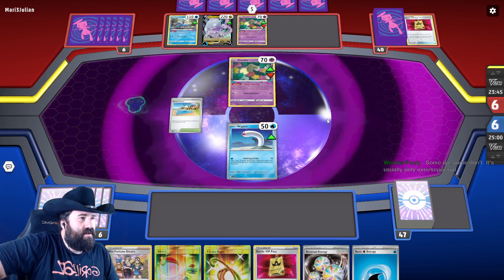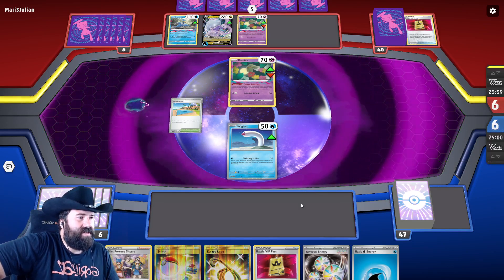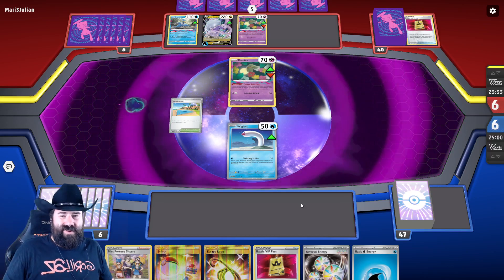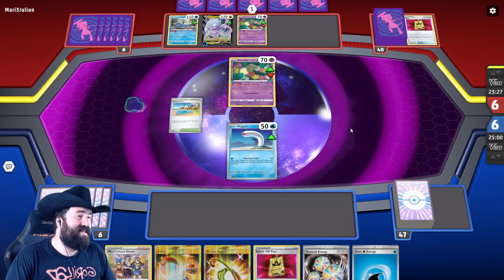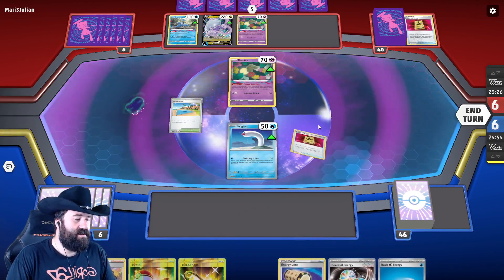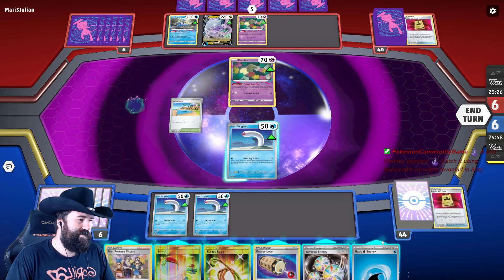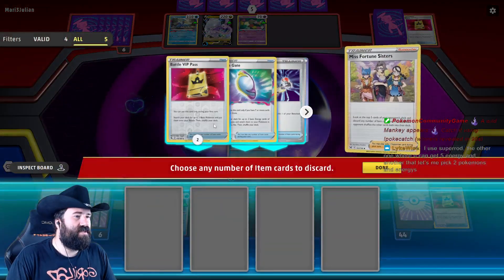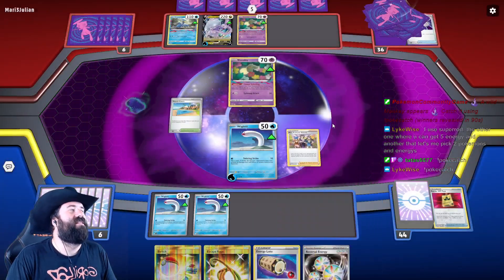Another thing I like about this deck is that we play our hand out pretty efficiently. We don't sit with a bunch of cards we're not going to use, so Iono is not actually that bad against us. We hate to see our opponents use Iono if their hand is full though because that just refills their deck. Let's use the Misfortune Sisters and see what we get — we got a Mirage Gate and four of their cards! Love it!